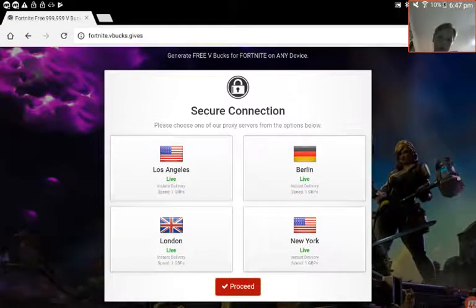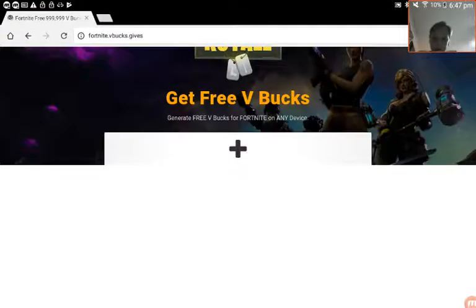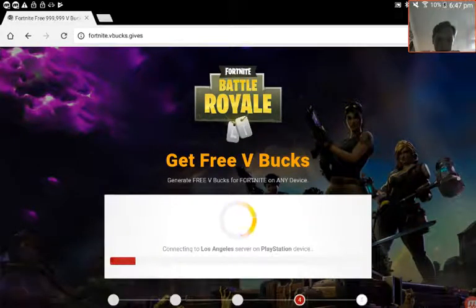New York or Los Angeles — I'll do Los Angeles. Type in how much you have. I recommend just doing a little bit to start off with. So I'm just going to go thousands, so I can proceed. It's generating.